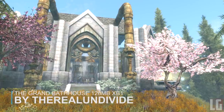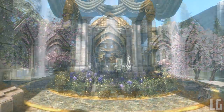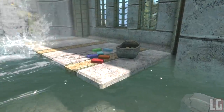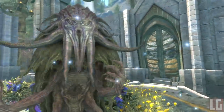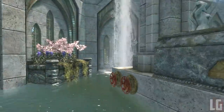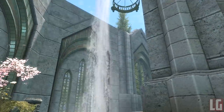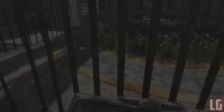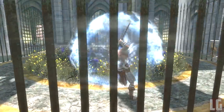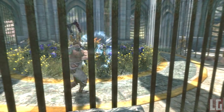The Grand Bath House is an awesome player home that is both a bath house and an arena, located just northwest of Shor's Watchtower on the east side of the map. Features include an arena and bath house with 5 difficulty levels, an auto-sorting storage system, all main crafting tables and forges — blacksmith forge, smelter, enchanting, alchemy, and staff enchanter. It has adjustable water levels in the bath house, lights that activate based on time of day, full compatibility with Hearthfire Multiple Adoptions, follower idle markers, and a dragon souls to perk point conversion system.